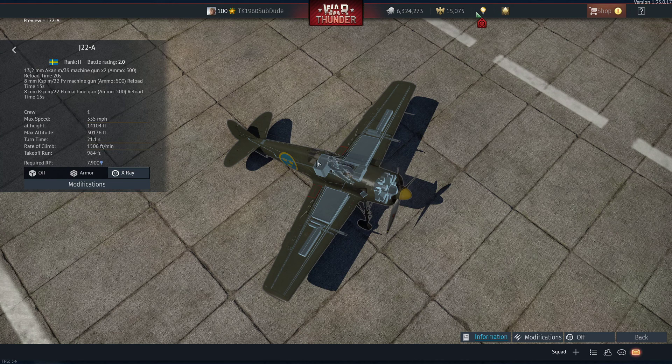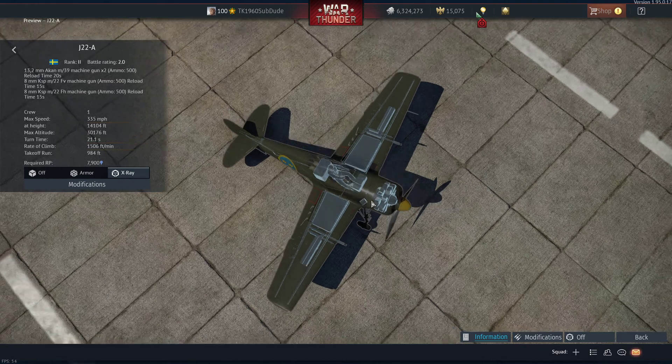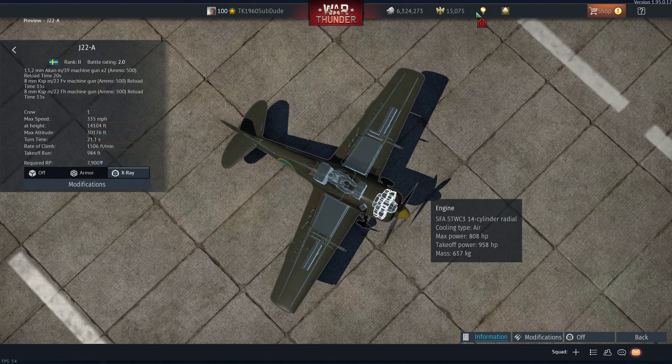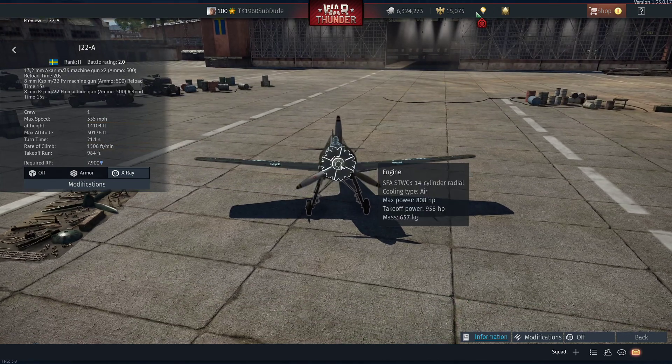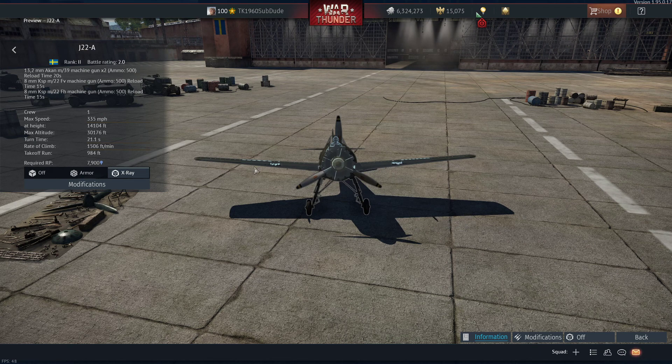You've got fuel in there, fuel there, fuel there. Oil cooling system right in front of the pilot and another oil cooling system down below. Then you have your engine - 958 horsepower. Not a bad engine, but it's still no screamer.